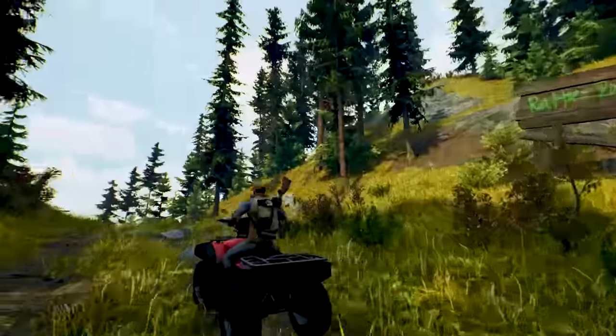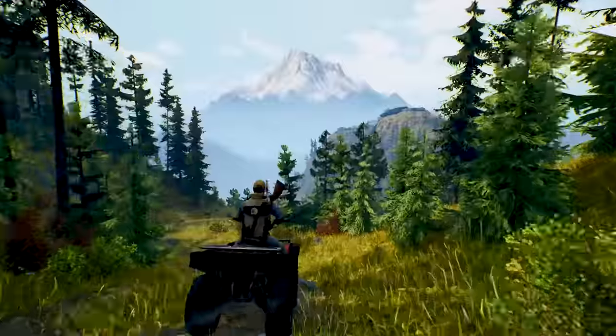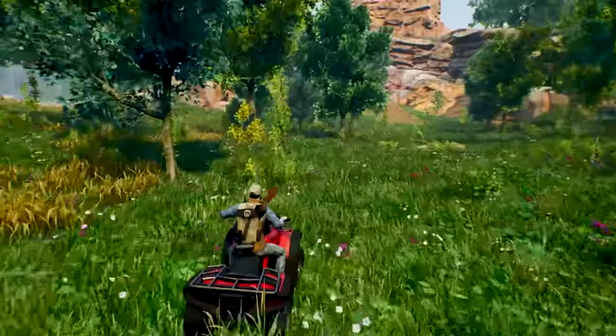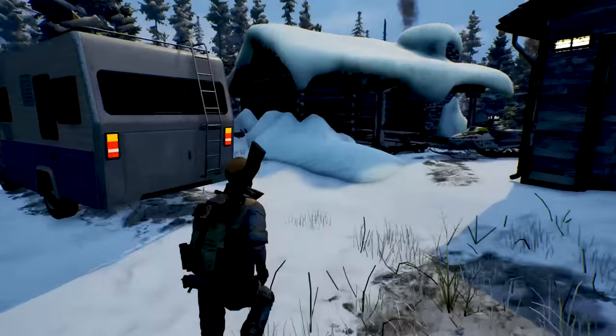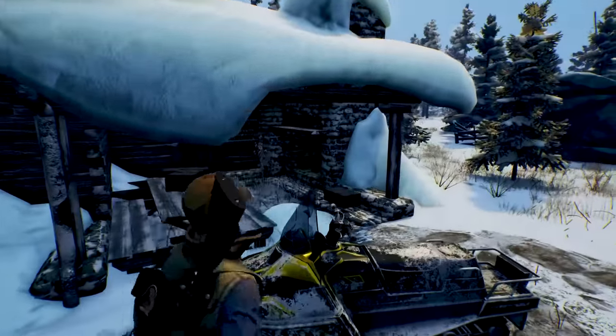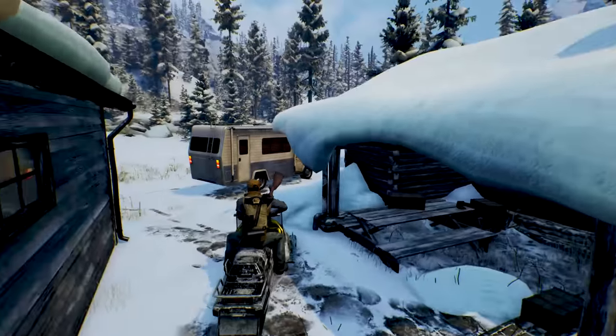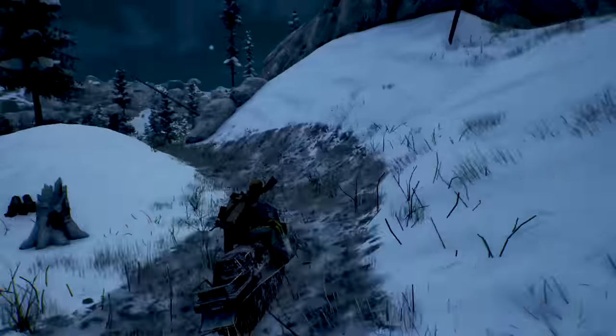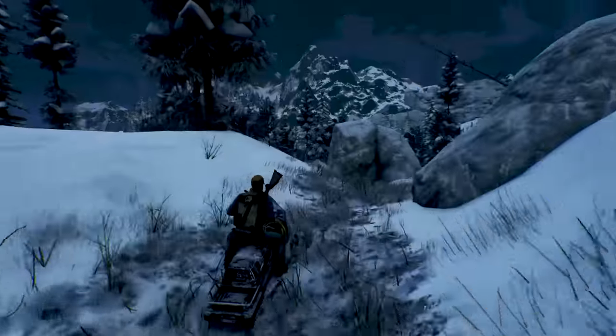With miles of wilderness to traverse, some areas are too far away to get there on foot. An ATV is the perfect vehicle for the summer and spring. When the hunt takes you to the snow, a snowmobile will help you get around. Both the ATV and snowmobile are loud and can scare away game, so you may need to make the final leg of your journey on foot.